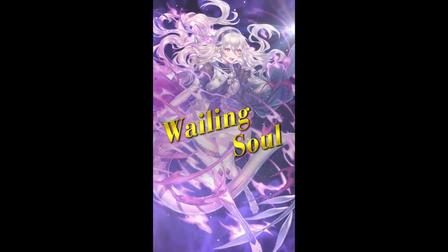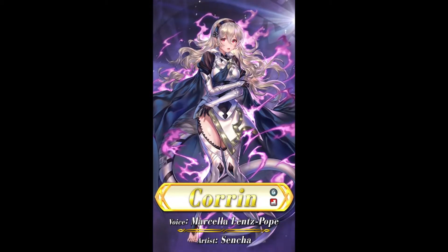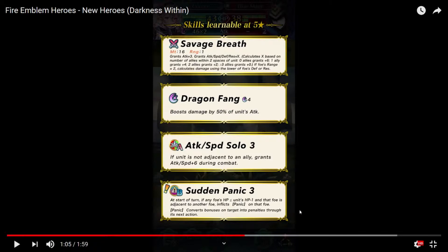Then we have Corrin, the Willing Soul. So, we have Savage Threat — grants Attack plus 3 and grants Speed, Attack, Speed, and Defense as a threat, calculated based on the number of allies within two spaces. If 0 allies, grants plus 6; 1 ally grants plus 4; 2 allies plus 2; 3 allies, 0. That's a very interesting, more powerful version of all the Solo skills.